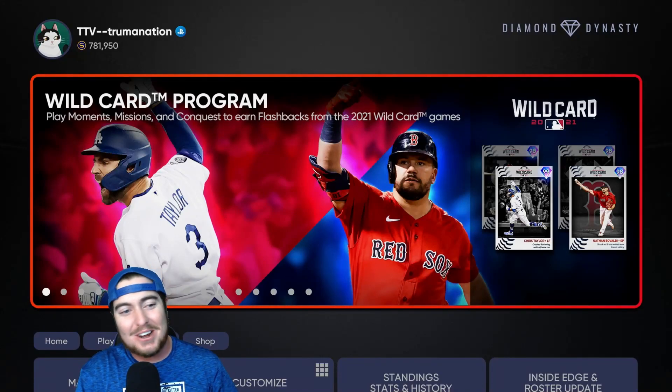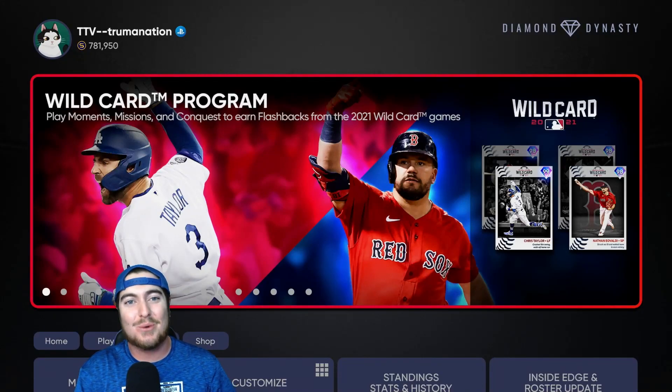Today SDS dropped this wild card player program. We got four new cards that are all 98 overall and above, and most of these guys look pretty good. We got them all already and we're about to debut them all on the God squad.